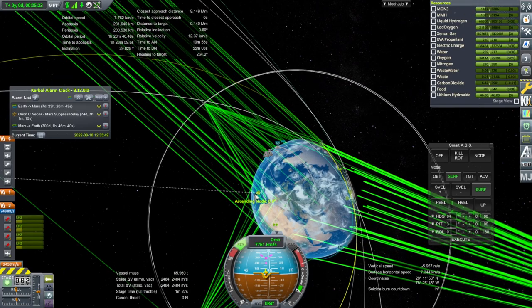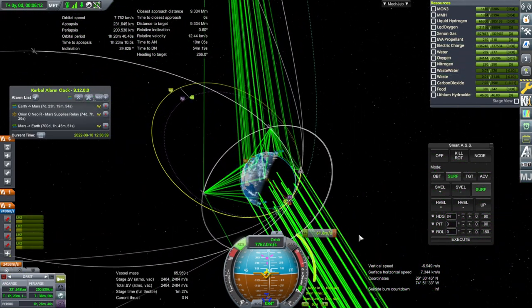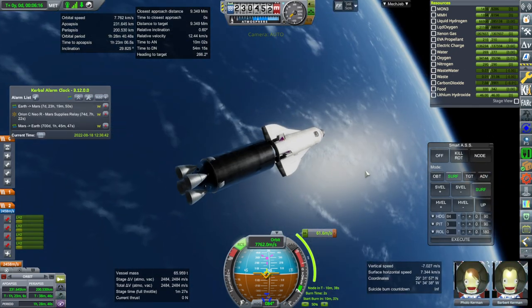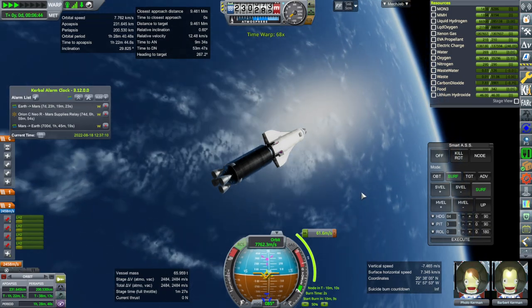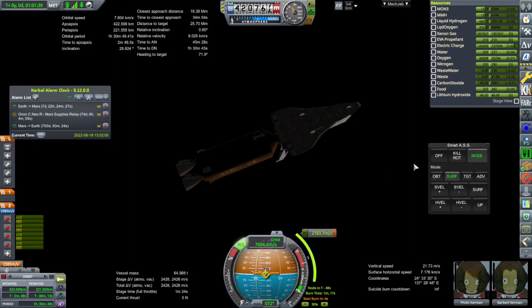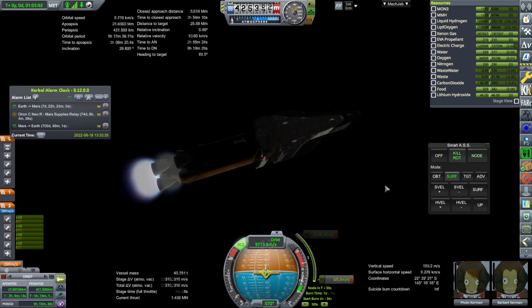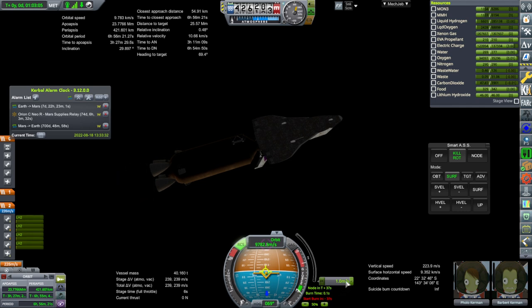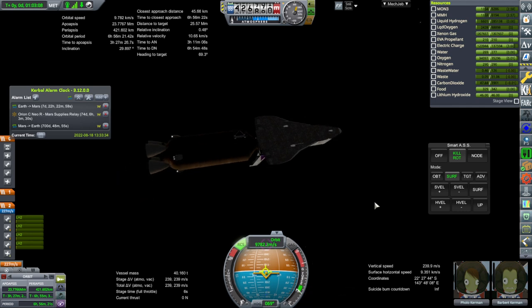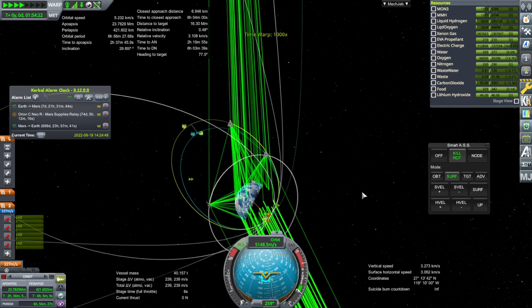Let's boost up that periapsis — the ascending node is in a fine position anyway. We've got the propellant as expected since we're using the same setup. First, a minor boost, then the main burn. The main burn to rendezvous — shutdown. Let's refine that a bit. Seven kilometers is fine. Let's meet up with it and get these two crew people onto the ship. We probably need to start a fuel cell. We're only using two engines for accuracy.